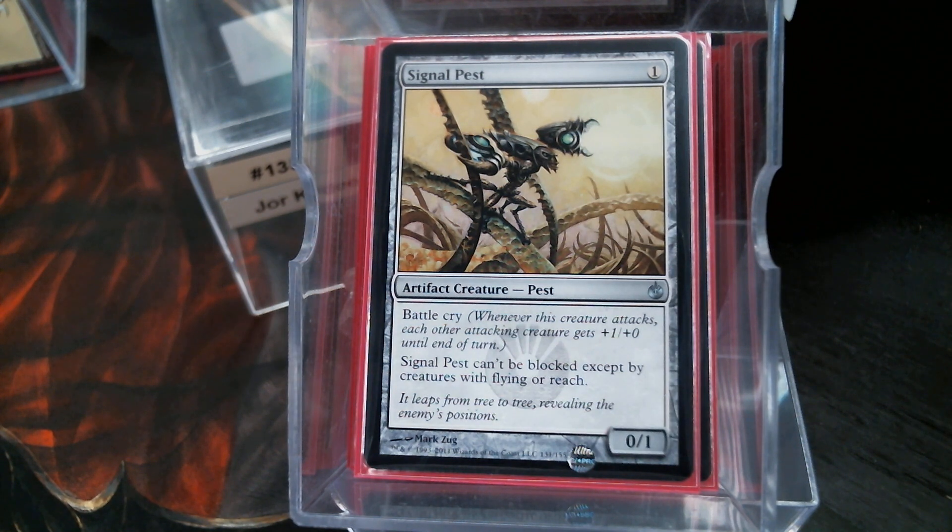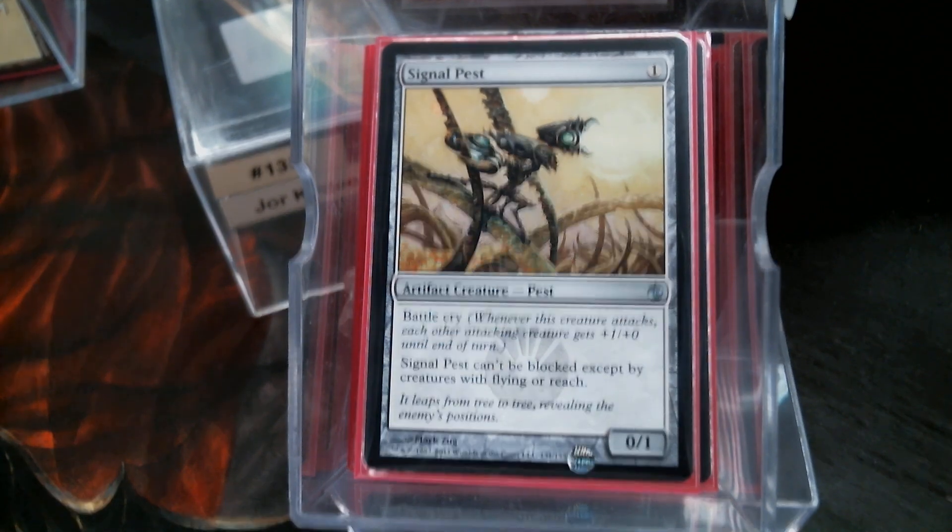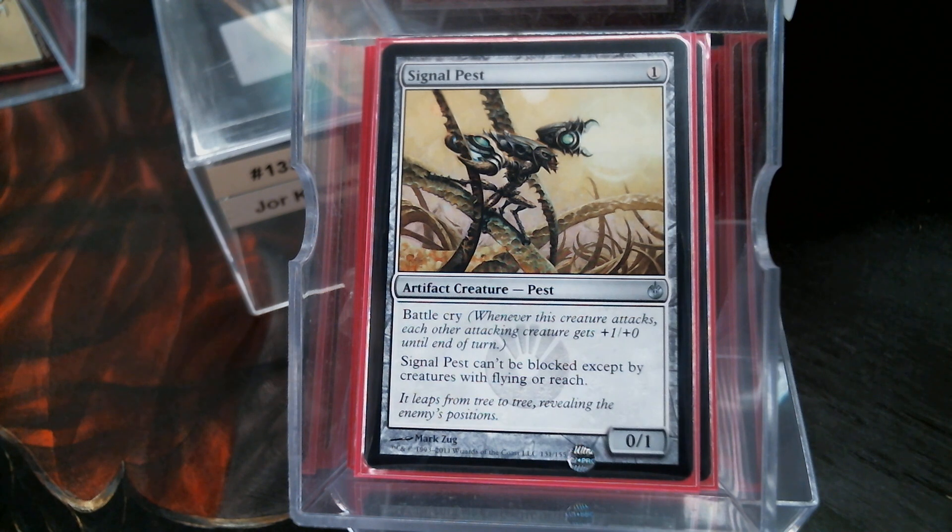Signal Pest is one of those cards — it doesn't have flying, folks. Yeah, most of the time I think it has flying, but it doesn't. It can't be blocked except by creatures with flying or reach, but for some reason in my mind it's got flying. It does not, in fact, have flying.